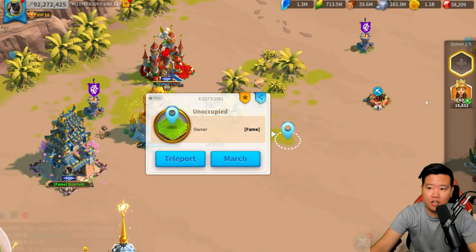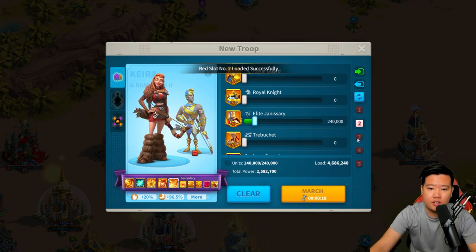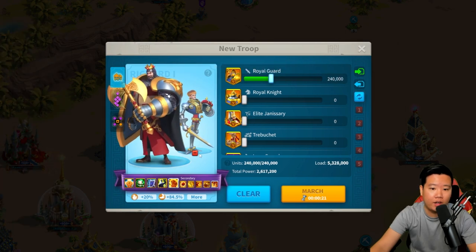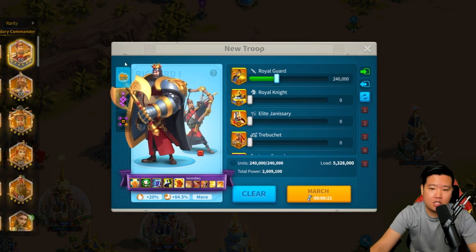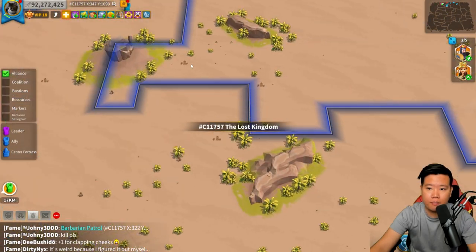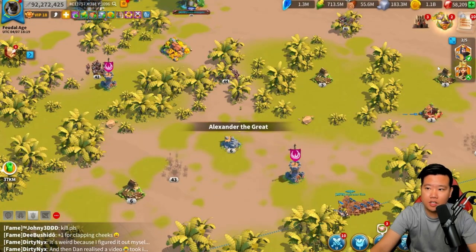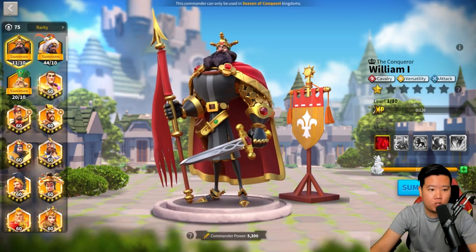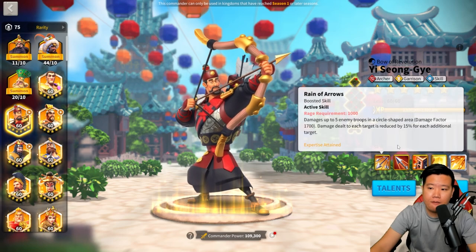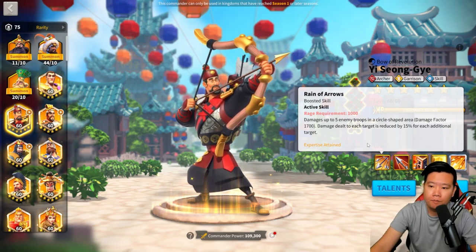YSG has a fan-shape area. If this is not maxed out, it is going to target three units. But if we max a commander out, we are then going to get five enemy troops in a circle-shape area and we are going to deal a lot of damage with a 1700 damage factor.